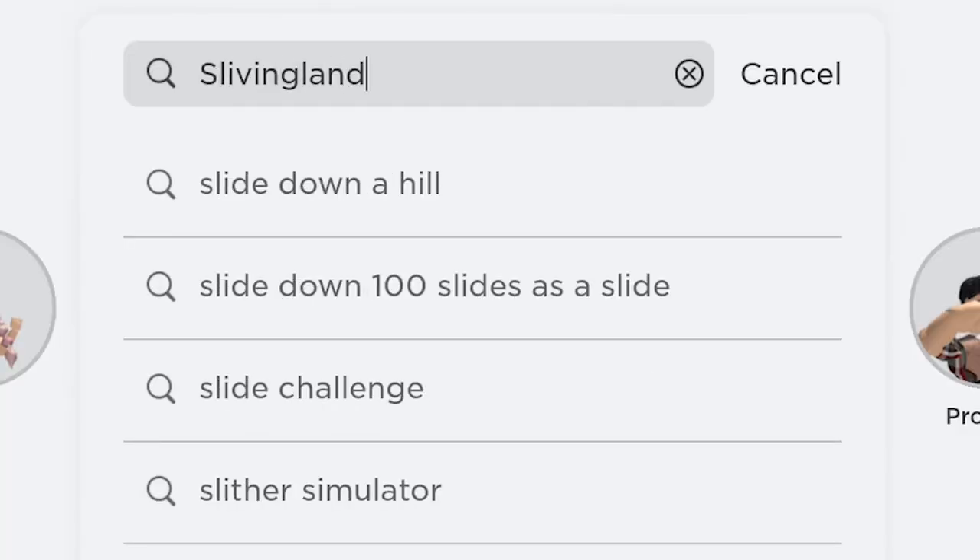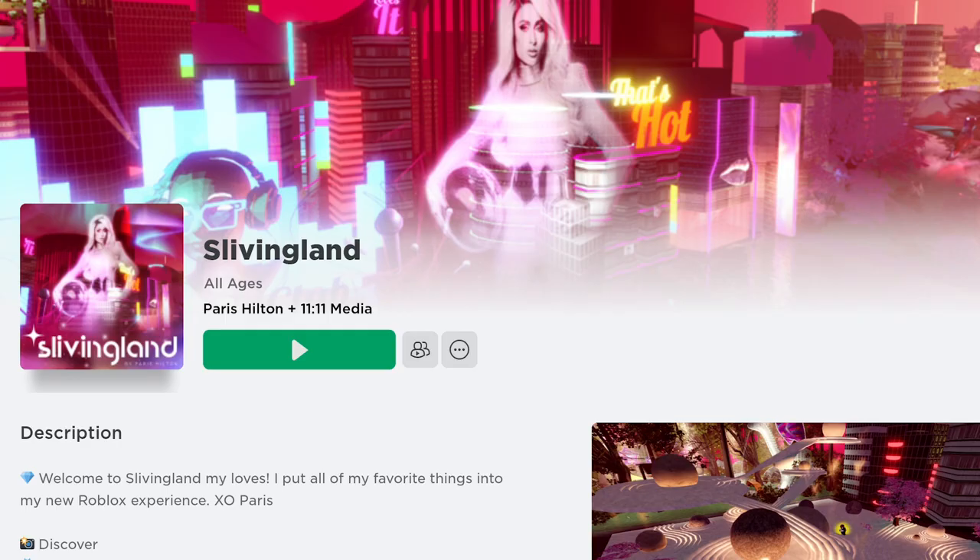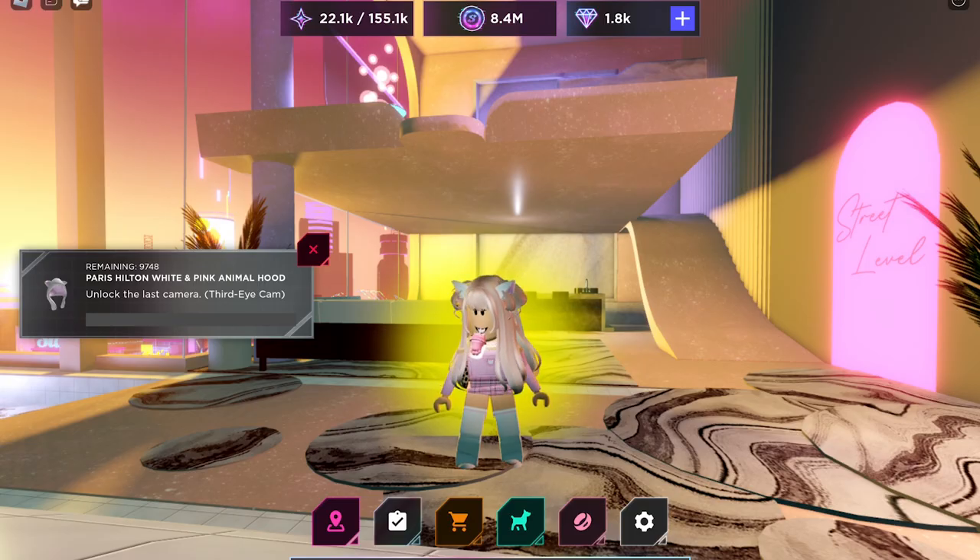The game is called Types Living Land, and it's by Paris Hilton. I'll put the link to the game in the description.